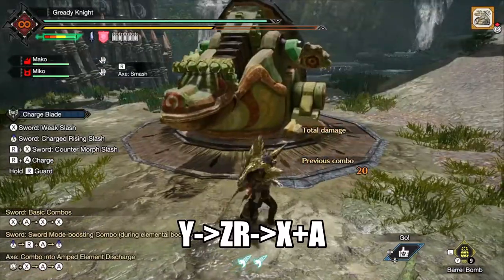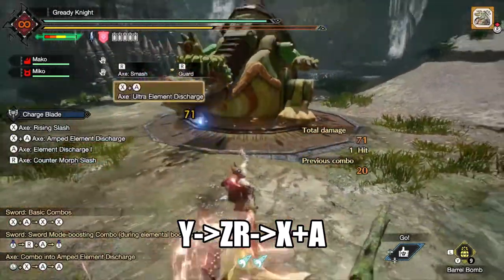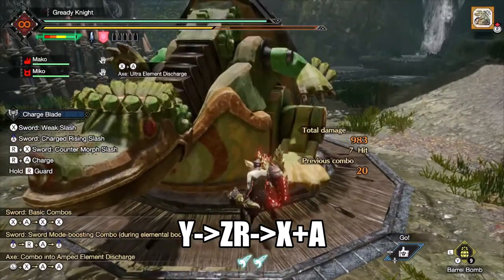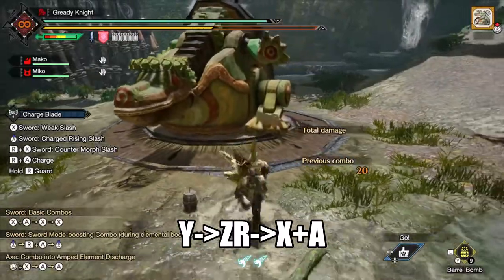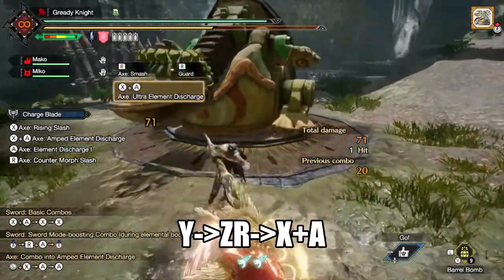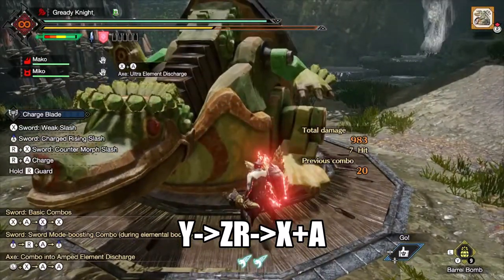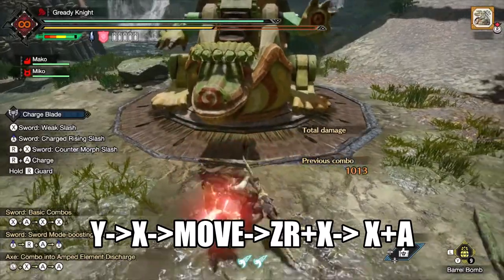Charge Blade has the first option of using the lesser known sheath guard point. The first few frames show the shield in front of the hunter acting as a guard point, but as a result provides a tight window to pull off. You have to wait for the bomb to detonate before you draw in axe mode, giving you less time if you have rapid morph equipped. This particular guard point is not treated as a counter morph slash and thus does not receive the phial damage boost. The second option fixes all of these negatives.